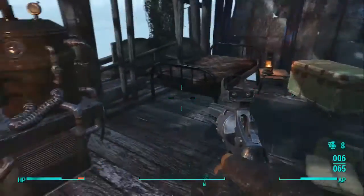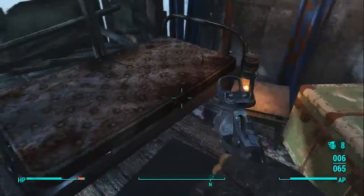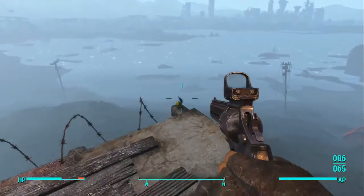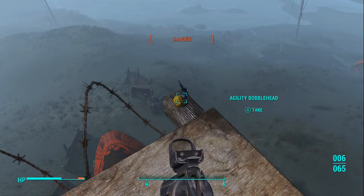Once you get past all of the Raiders, you walk up here to what I do believe is the stern of the ship — sorry if I'm not familiar with the naval terminology. You walk out onto the edge and here's the agility bobblehead just waiting for you to pick it up.